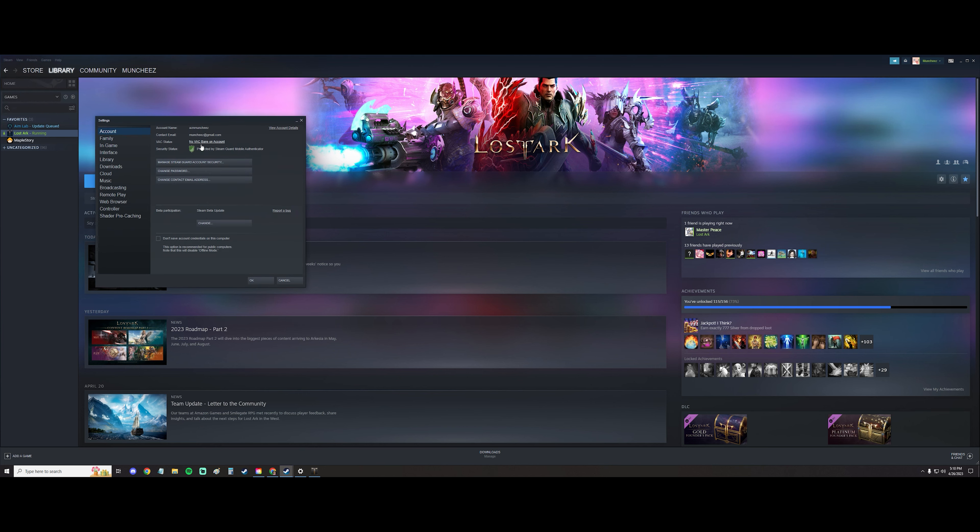Go to your account tab and there'll be a button here — you want to change it to Steam Beta Update. Once I changed this, I was able to log on.